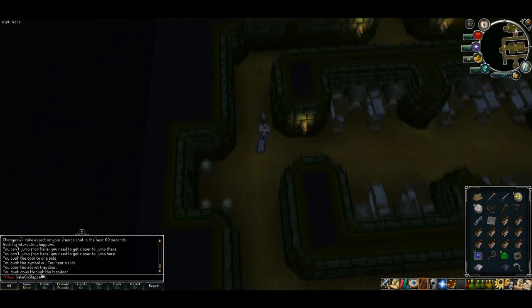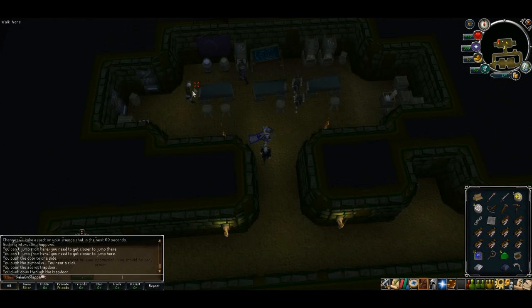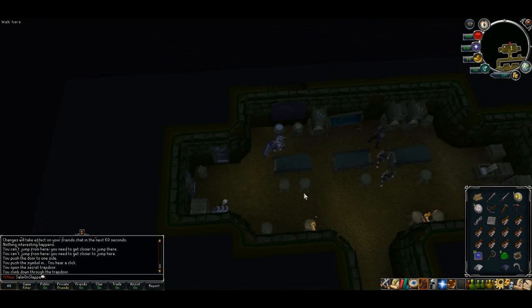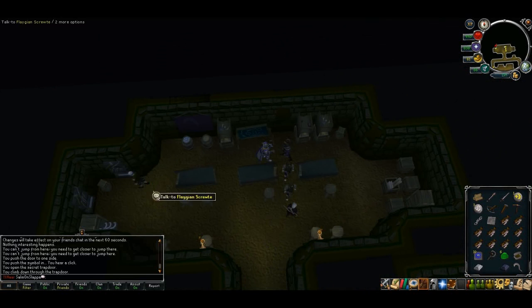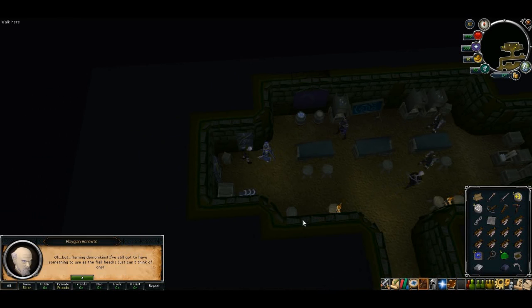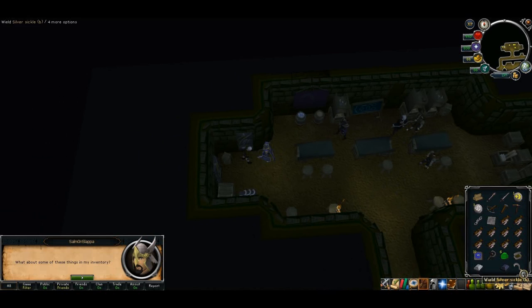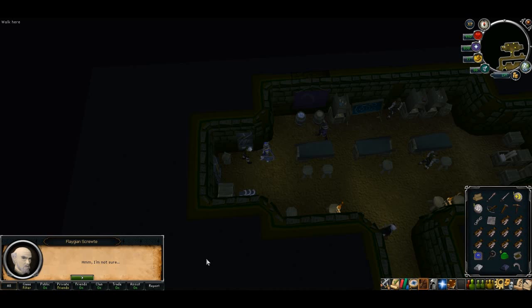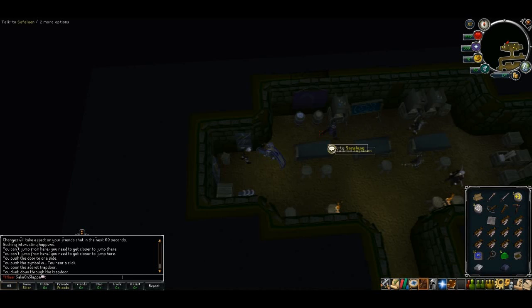Once you're finally back in the hideout, talk to Phlegian. As soon as you finish talking to him, use your Silver Sickle Blessed on Phlegian. Go through the options and he'll take the sickle and the chain off you. As soon as you finish talking to him, talk to Saffalan.